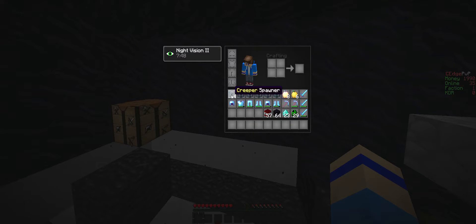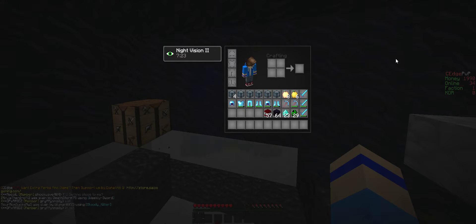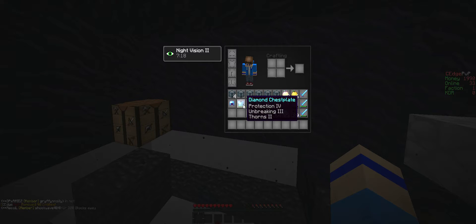I got all this: four creeper spawners, one skeleton spawner, pig spawner, cave spider spawner, clay spawner, eight gap gold god apples, six golden apples, and look at these swords. 29 spawn keepers, 23 diamonds, stack of obsidian, 57 TNT. Look at the armor — that armor and this is just that and that.